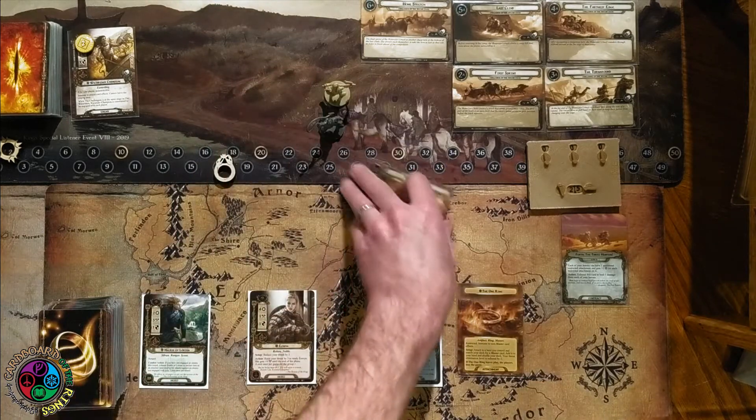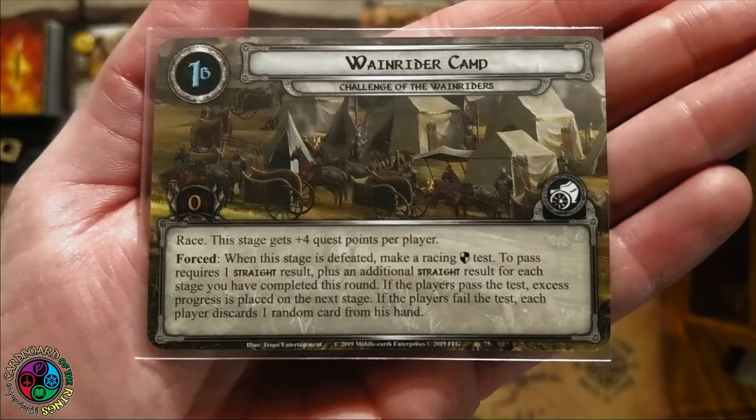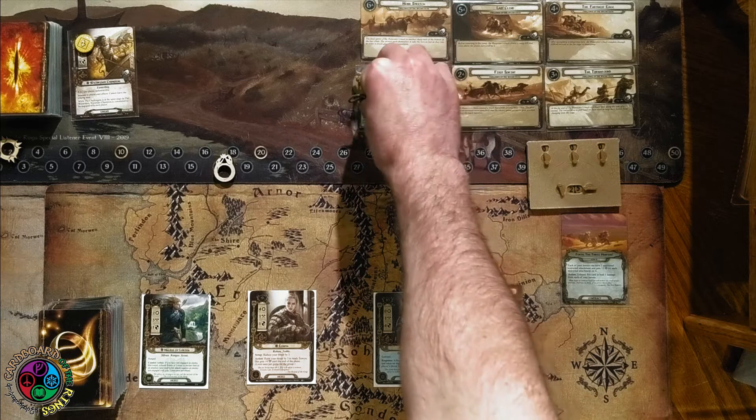All six of these quest stages have the race keyword, and this stage gets plus four quest points per player. Forced: when this stage is defeated, we make a racing defense test. To pass, we require one straight result plus an additional straight result for each stage completed this round. If the players pass, any excess progress can be placed on the next stage. If we fail, we discard a random card from our hand.